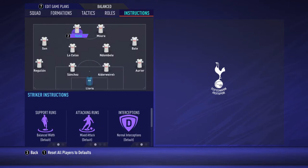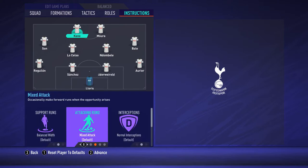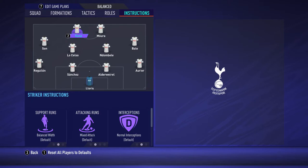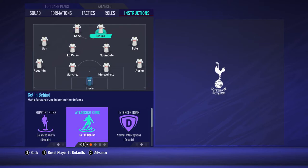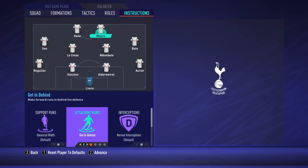Now let's check player instructions — they're very important. Kane is something like a target man so I didn't change anything for him, though you can also set him as target man. Lucas Mora is much faster, so 'get in behind' is the only instruction for him. So Kane is going to be involved in creating play and Lucas Mora is going to run in behind the opponent's defenders.